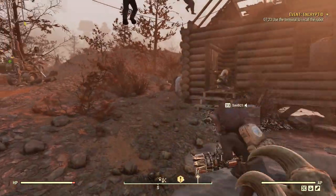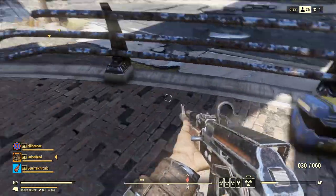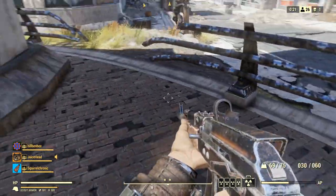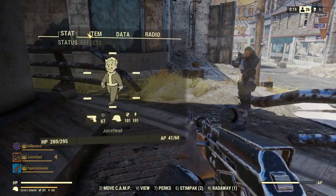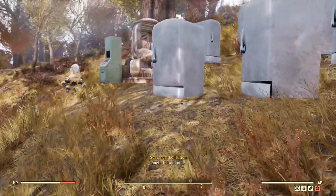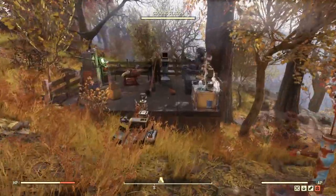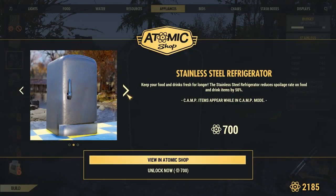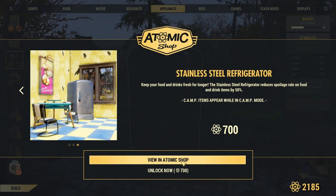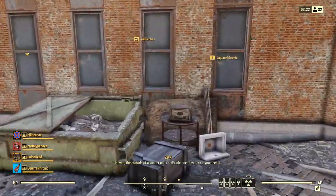Earlier today, Fallout 76 received its Patch 13 update. This brought sweeping changes to almost every aspect of the game, some of these being really cool and great additions, others definitely being met with some controversy. In this update, they actually added a $7 fridge to the game, which not too many people are happy about. I made a separate video on that one — there's a lot to discuss about it — and I wanted to keep this one focused on some of the other less drama-filled aspects of the update.